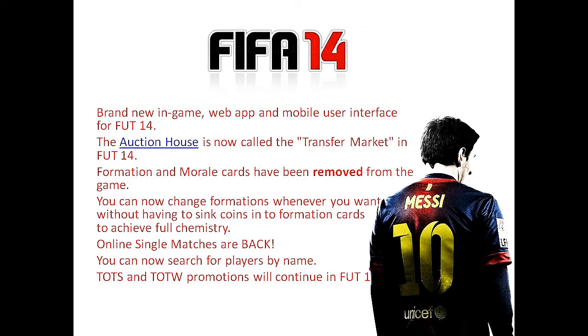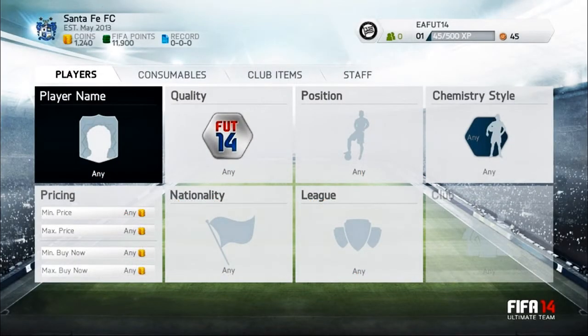Now I'm going to switch to the Ultimate Team main menu. Basically when you go into Ultimate Team this is going to pop up, which is really cool because you can search players by their names instead of by positions or nationalities — though they still have that option too. You can see their consumables and all that. You'll also notice Chemistry Style now, which is something a little different.